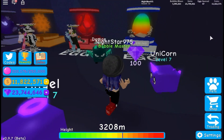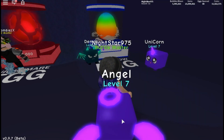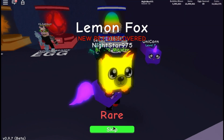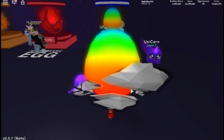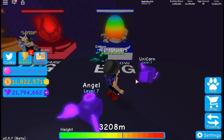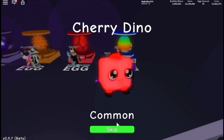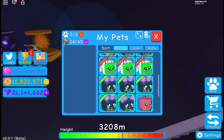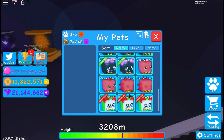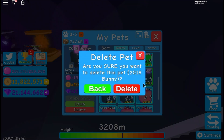NightStar is opening lots of eggs and having a great time. She gets a cherry golem, a lemon fox, and considers getting the alien gum. She keeps shopping and gets another cherry dino. She also goes for the lava flavor upgrade since she can definitely afford it, and she has only 9,000 coins left after.